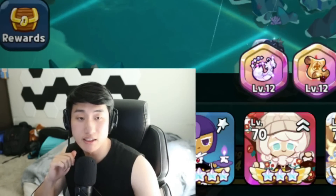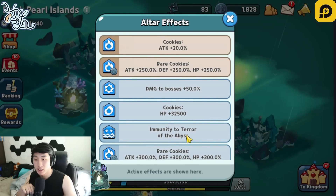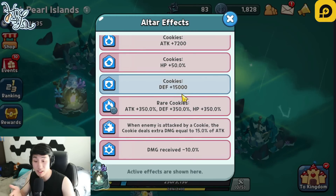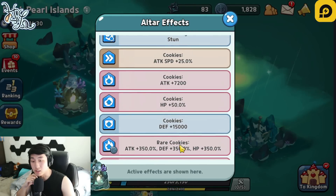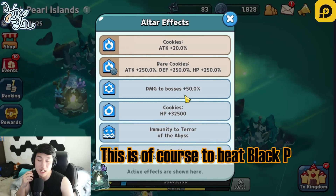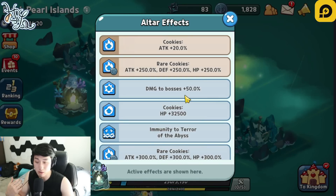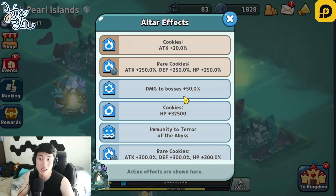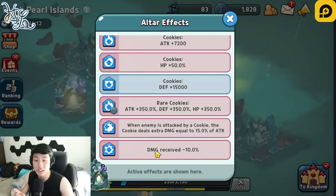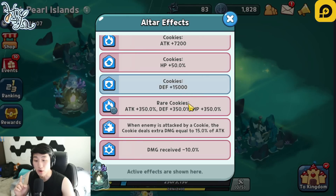Alright, I want to let you guys know how important altar effects are. People in my live stream have been looking at the choices I've made throughout the entire voyage. You should definitely not be skipping the altar in order to beat this and get higher scores as you continue to level up your ship and explore more islands and tiles. You really need to focus on getting the best altar effects.